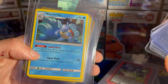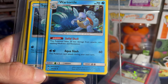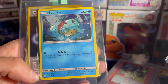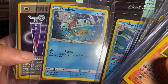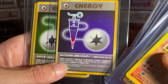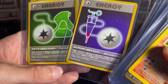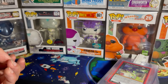Then we got Wartortle — the hollow. This is from the 2019 Blastoise Collection. You get three cards: these two and the Blastoise GX. Then two Team Rocket cards — I do not remember — Full Heal, Full Potion, maybe. Alright, on to the next.